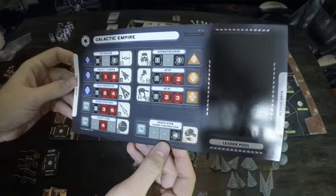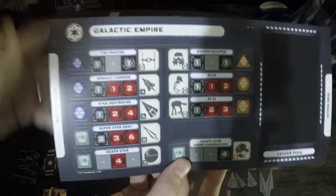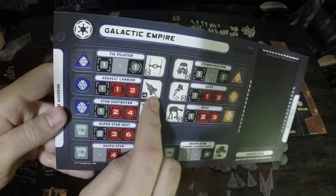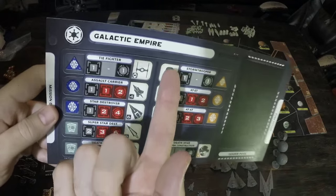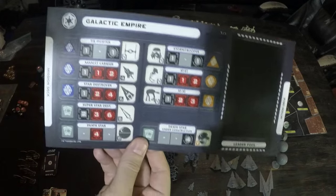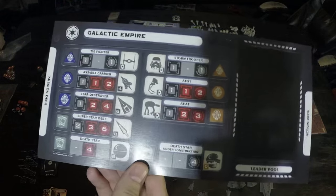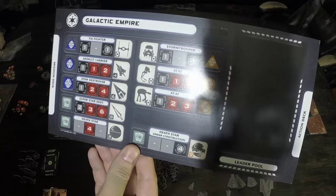On the Imperial side, the TIE Fighter doesn't have a hyperdrive, so TIE Fighters need to be transported. We've got Gozanti assault carriers that can transport four things. An AT-ST, AT-AT, and Stormtrooper each take up one slot, so a Gozanti can move four AT-ATs or four Stormtroopers — it's not a perfect world, it really should be about two AT-ATs, but what are you going to do?